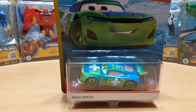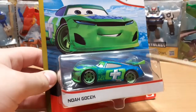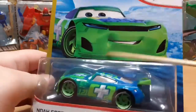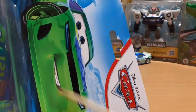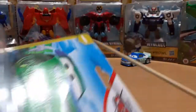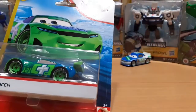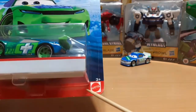First of all, let's take a quick look at the packaging. There's a see-through blister where you can see Noah. His name is Noah Go Check. We have an image of Noah, the Disney Pixar Cars logo, a blue desert background, the Next-Gen series logo, and it's rated three and up.